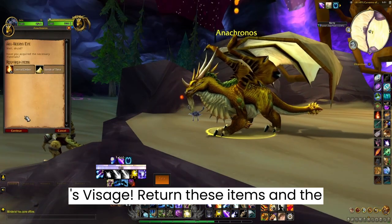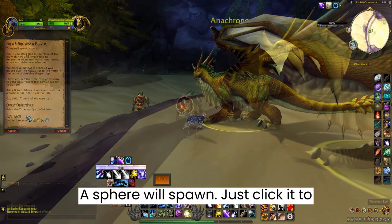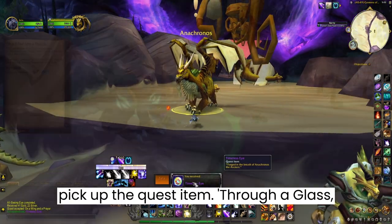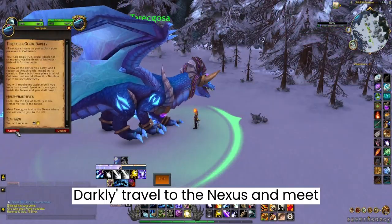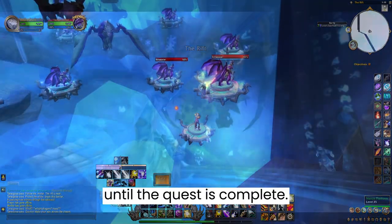Return these items and the next quest is 'On a Wing and a Prayer.' A sphere will spawn — just click it to pick up the quest item. Then 'Through a Glass Darkly' — travel to the Nexus and meet Taragoza, follow her around the dungeon until the quest is complete.